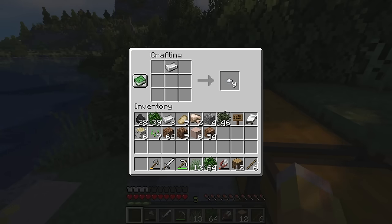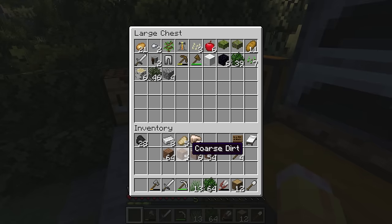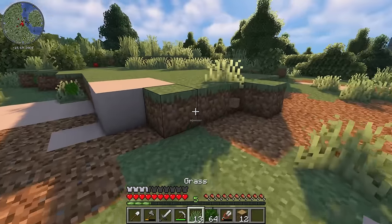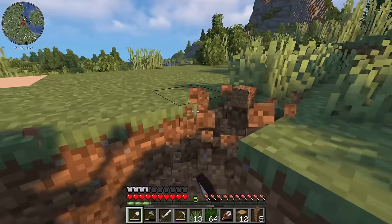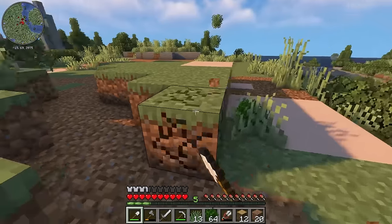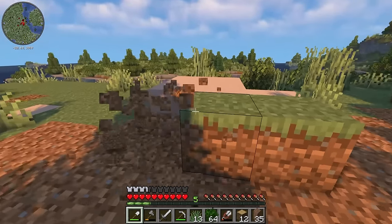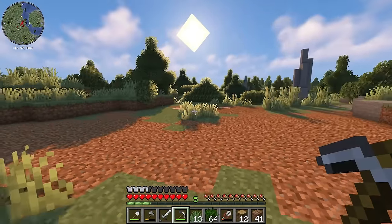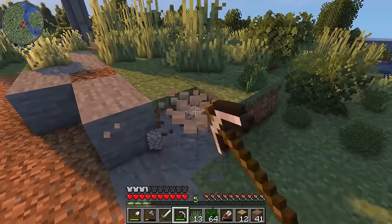Let's make ourselves an iron shovel and toss away some stuff we don't need. I'm going to leave the white terracotta and coarse dirt in inventory because I'm going to try to put that back into the terrain afterwards. That's a little bit better. This is a pretty good amount of space to start with — I think I might tear out a little bit more here and a couple of blocks over on the side as well.